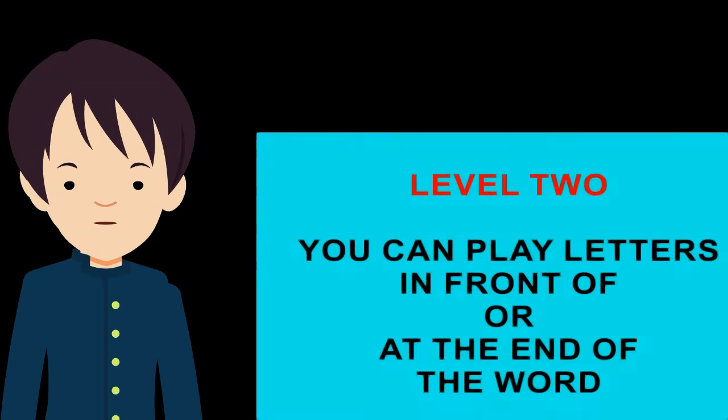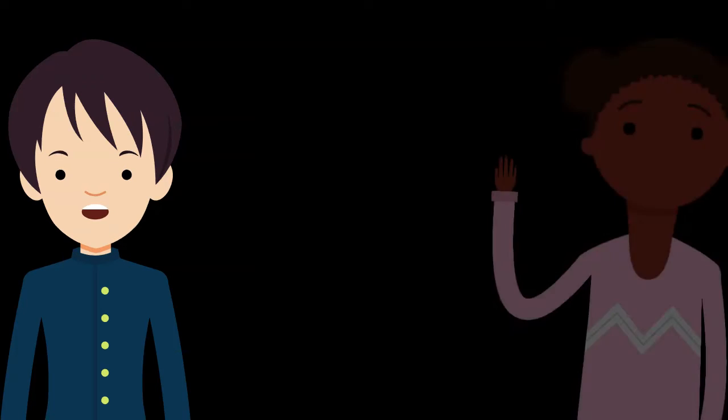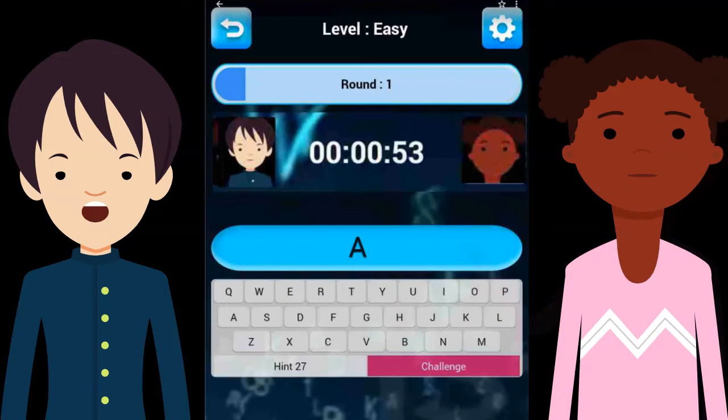Now, I'm going to play a round with Laura at level 2 and show you how to use the check word challenge. Level 2 is where you can play a letter in front of, or at the end of, the word being made. So far we have got A, R, C, and it's my turn.